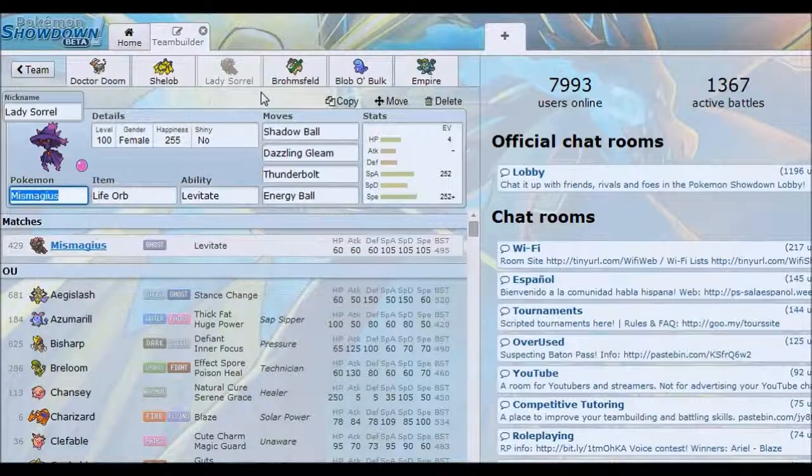It's Timid Mismagius for extra Speed. It never really outsped things surprisingly, but I thought it was really good. The EV setup is quite similar to the past ones — same as Galvantula: 4 HP, 252 Special Attack, 252 Speed, and Timid.